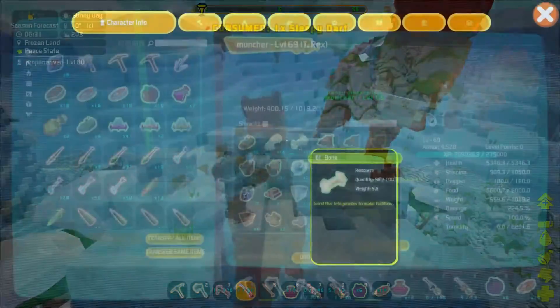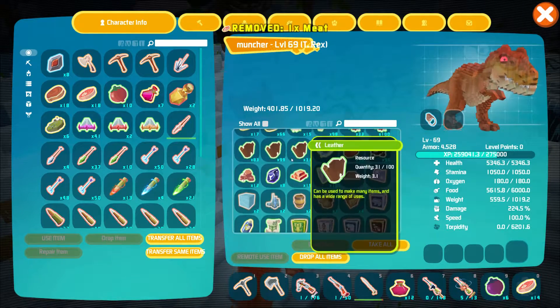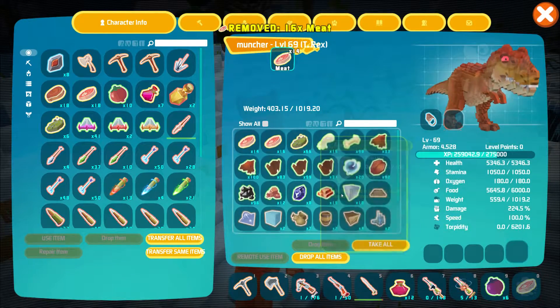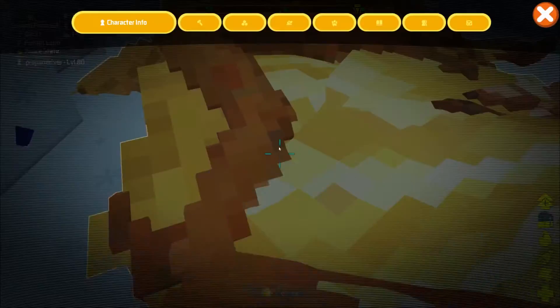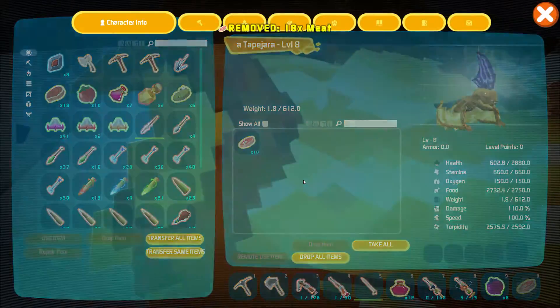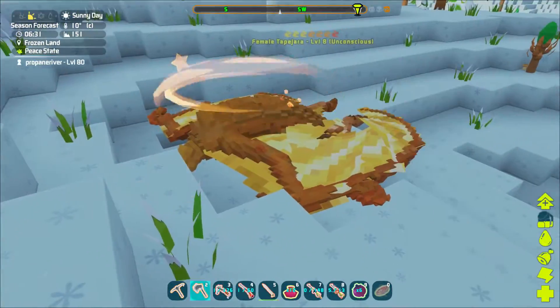It's unconscious, going down there. Got some good meat for you. Why is it in my inventory? It eats meat. Throw you in with meat. They got a Tapejara.